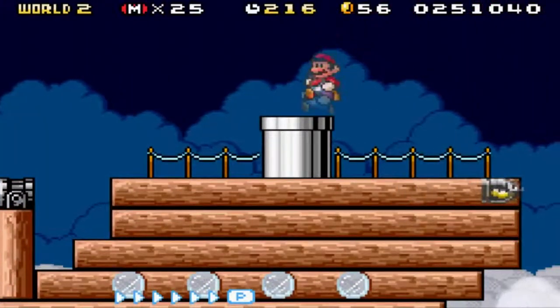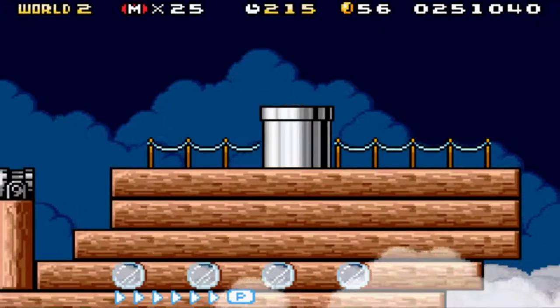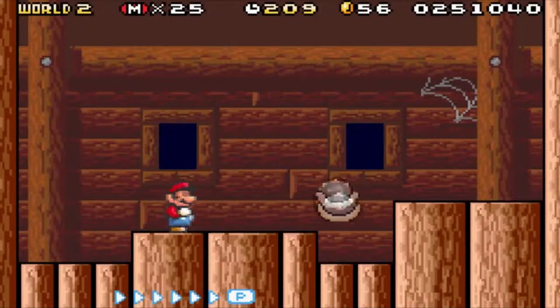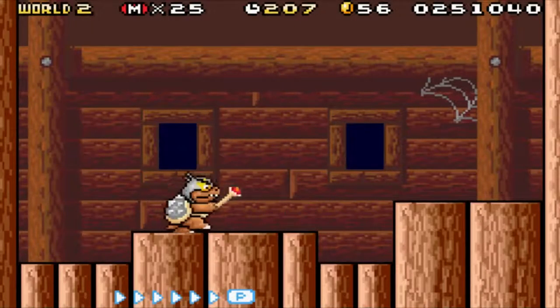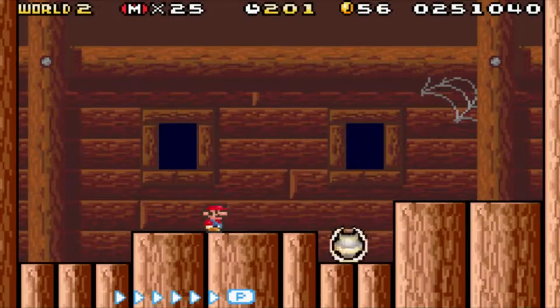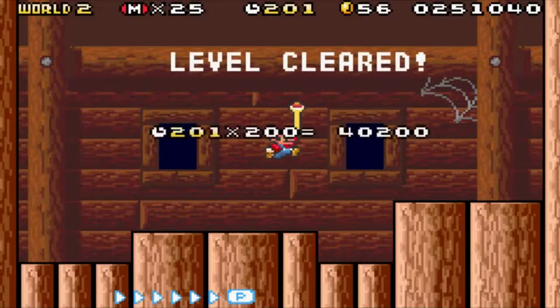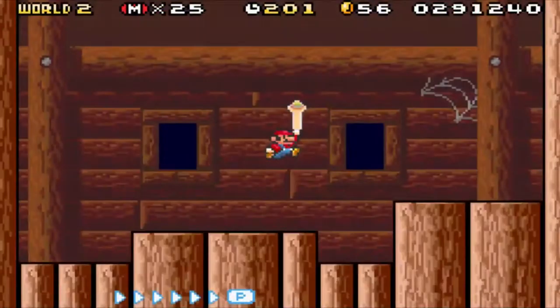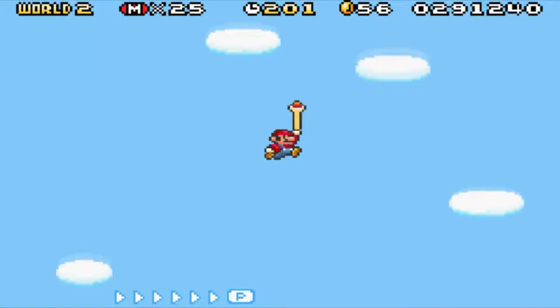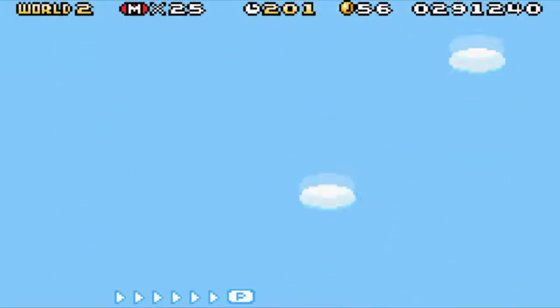Is there a power up at the end? I guess there's not - sometimes there is for some airships. Okay, there's Morton Koopa Jr., my favorite Koopaling. I beat him though - nice. Sorry Morton, you're my favorite but you just had to go down. Level cleared, awesome. Of course, we get kicked out of the airship again and fall from the sky, just like at the end of World 1. Nothing new really, same thing.